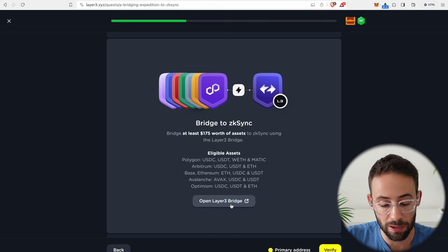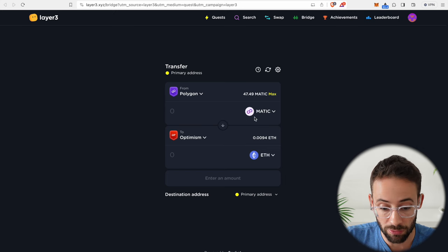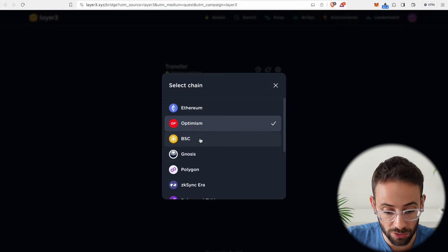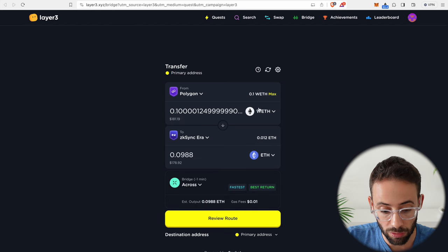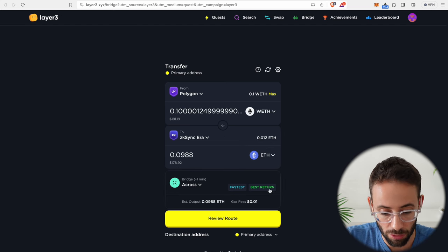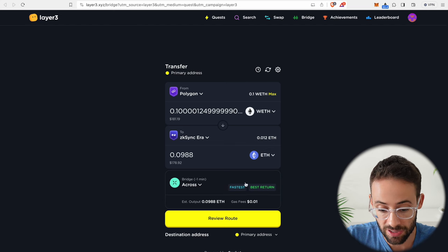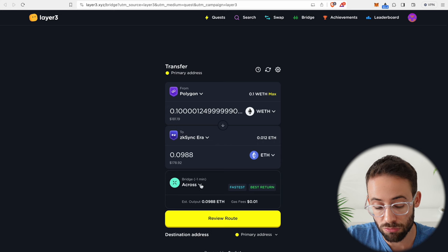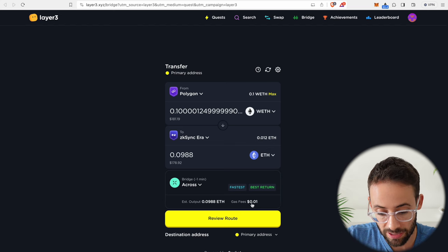We have to bridge through the Layer 3 bridge app. Connect your wallet — I'm using MetaMask but you could use whatever wallet you want. Select the from network and the to network, making sure you're bridging to ZK Sync Era, then select the asset. I'm going to bridge my wrapped ETH, sending all of it over at $178.92 — just over that $175 threshold that qualifies me to get this NFT. The Layer 3 bridge isn't actually bridging itself; it's routing your transactions through whichever bridge it finds that has the cheapest and fastest results. This transaction is routing through the Across bridge, taking less than one minute and costing only about one cent in gas.